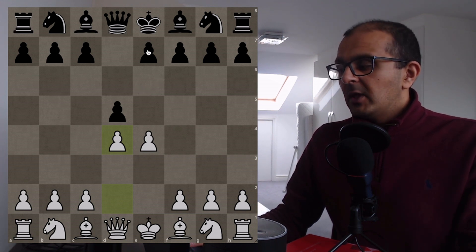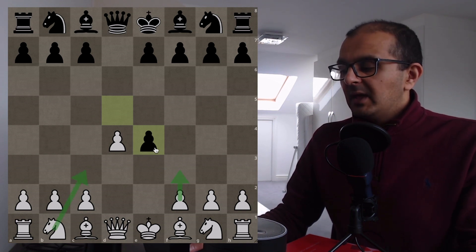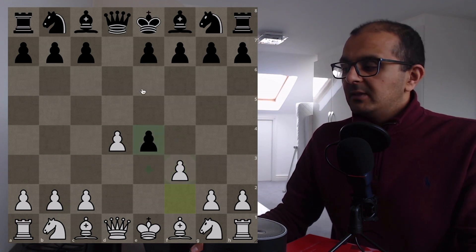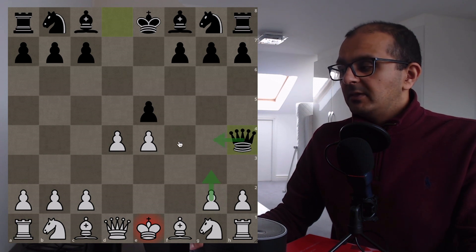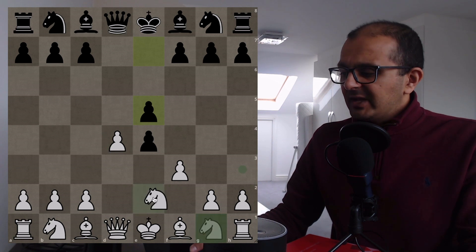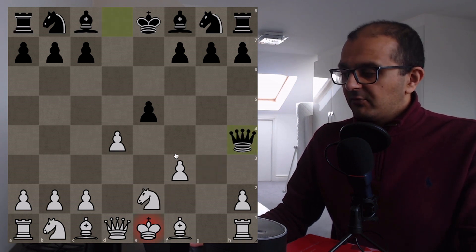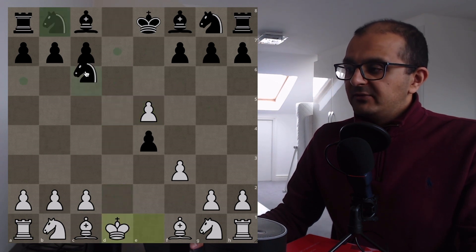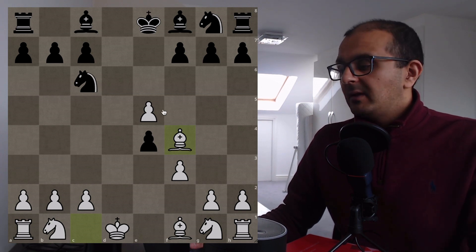One word of warning: after dxe4, f3 is not the best move — you need to play Nc3 if you're going to play this properly. Because after f3, although Black is still winning after exf3, there's a stronger move: just e5. White cannot take because of Qh4+. If you play g3, Black takes on e4 and picks up the Rook. So taking on e4 is out of the question, and your d4 pawn is hanging. If you play Ne2, then takes, takes, Qh4+ again — Black is completely winning, about minus 3 or minus 4. The engine wants you to take on e5 for a queenless middlegame, but it's still about minus 1.5.